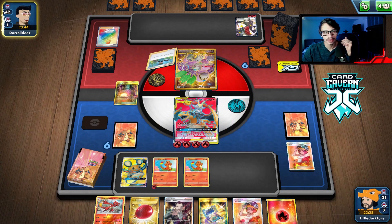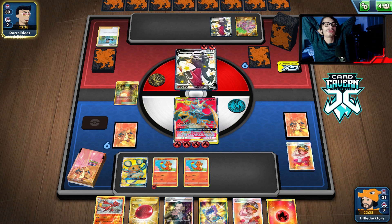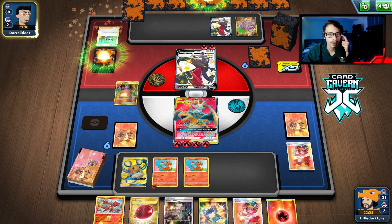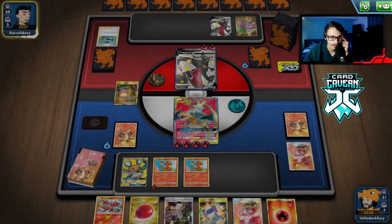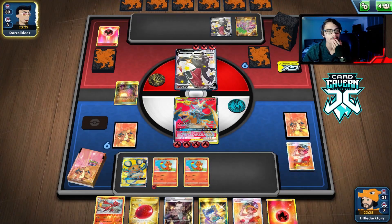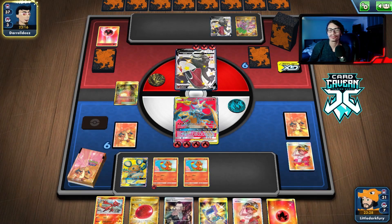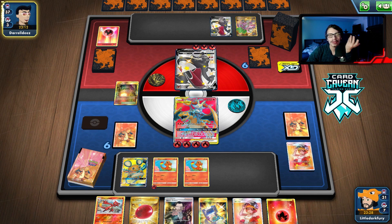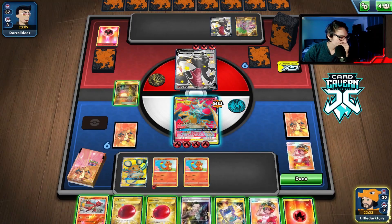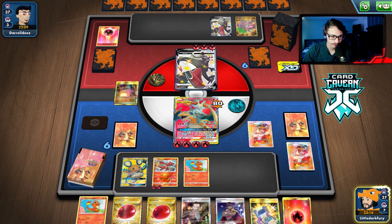They could also bench a Dedenne since at the end of the day we're going to be okay. They play Bird Keeper, which is fine — it gives them three free cards to work with so they should be able to get a better setup. The thing with Charizard VMAX is we can already knock it out, it's got 330 HP. As long as we keep one Leon in the deck we can always knock it out with Charizard, assuming they don't have Heat Energy or Big Charm.